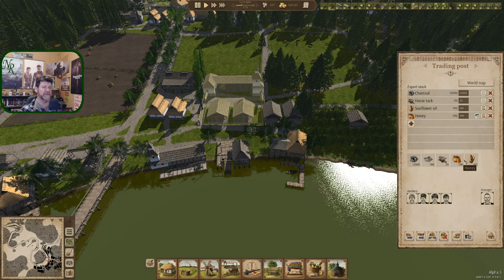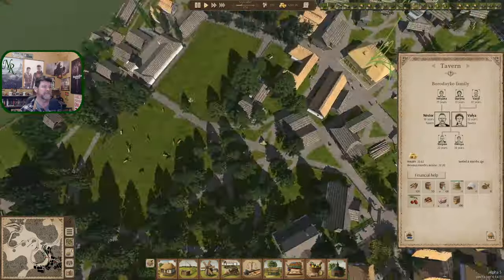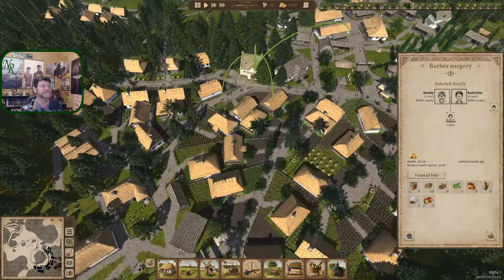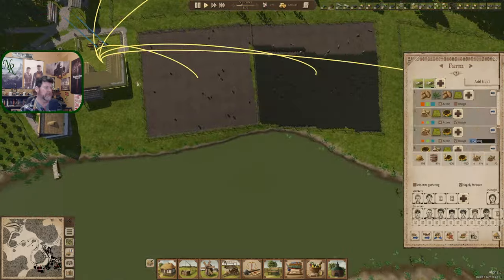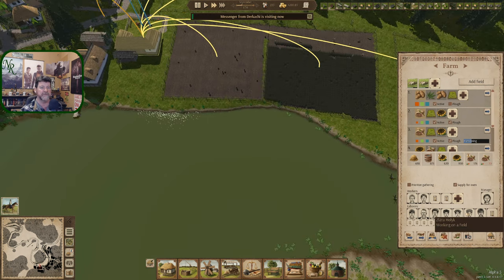We are at 220 right now — still haven't built a house though. We did get this family in and this family in, so I guess they weren't all from babies last time. September — the thing we're really waiting for is what's going to happen here. We have lots of folks in here — look at all that. They're going to Derkachi.